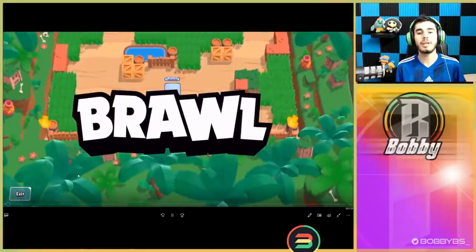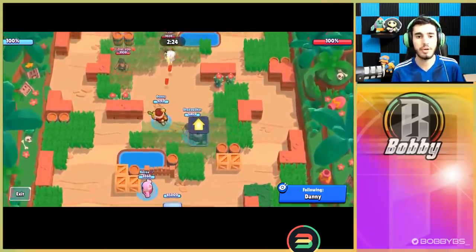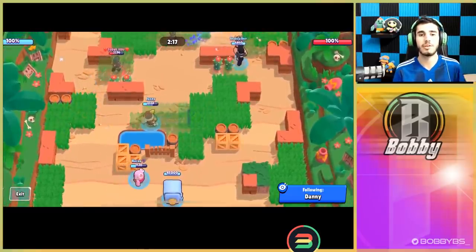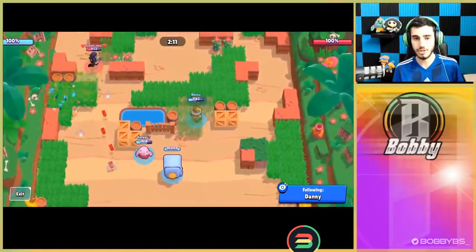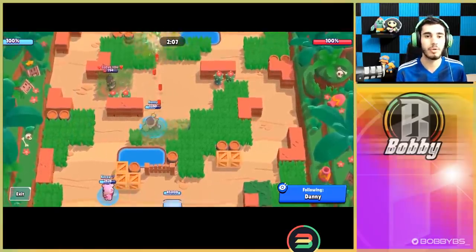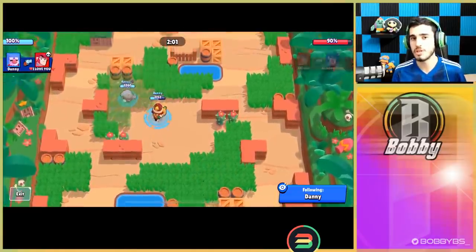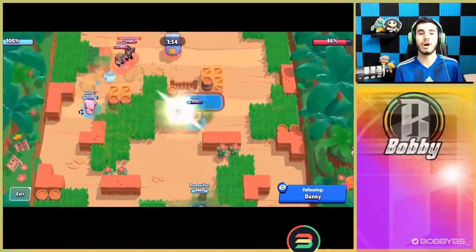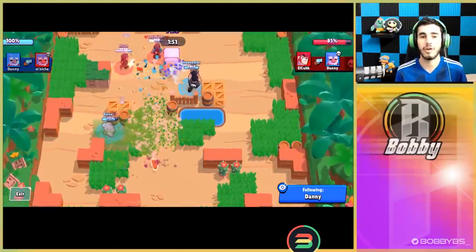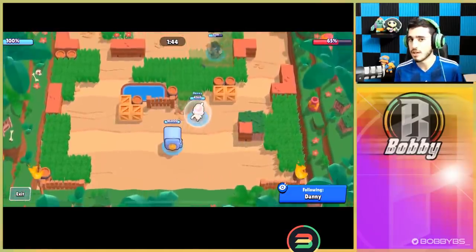Hopping into our second game, they're gonna be running the same comp — they think this is the best comp in the game for this map. They're putting down that launchpad and going in. Danny again is playing that mid control, trying to defend as well as possible. He's facing double Colt, which is actually a very hard comp to beat because they just do so much damage — they counter the spike and absolutely melt the bull.